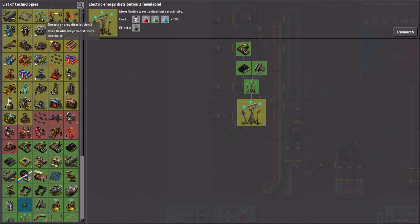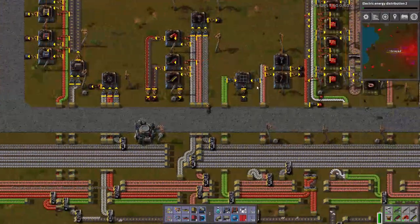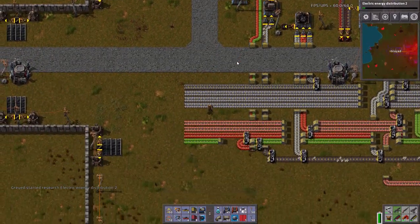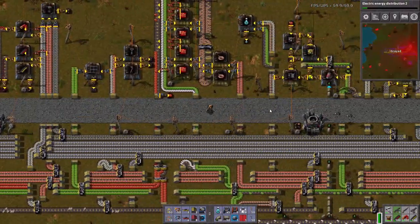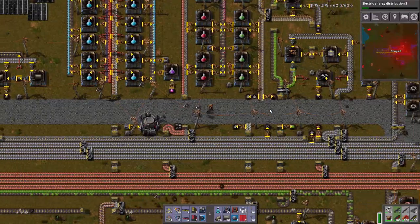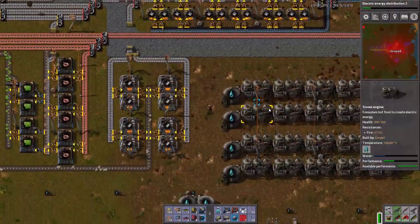Energy distribution research is done — that's definitely going to nibble through my steel backlog. Let's go take a look at our steel production all the way back here. This factory is getting pretty nice, it's getting pretty lengthy. It's nothing like some of the factories I've seen in other let's plays, but it's getting there.